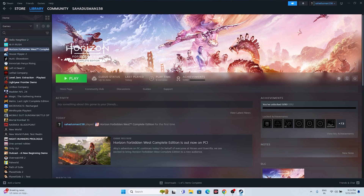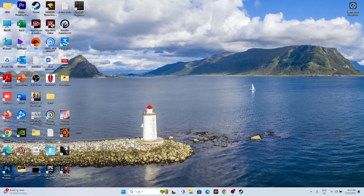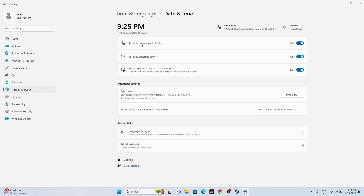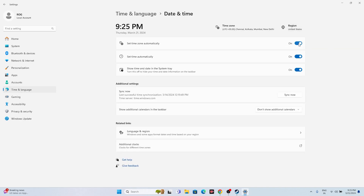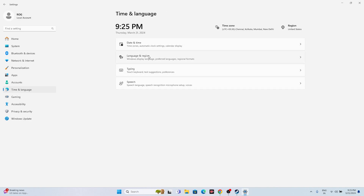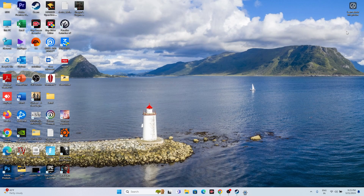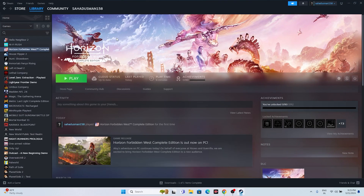If you're still having trouble, the next step is making sure your date, time, and region are correct. Go to Settings, then Time & Language, then Date & Time. Make sure the time zone is set automatically, time is set automatically, and the third toggle is also on. Go back to Language & Region and select your country according to your geography — for example, United States, Uruguay, or United Kingdom. Then try launching the game.